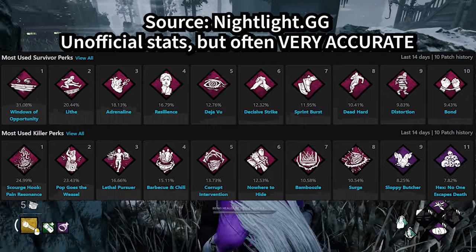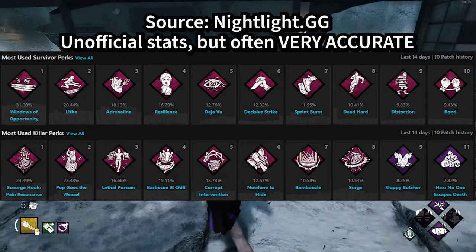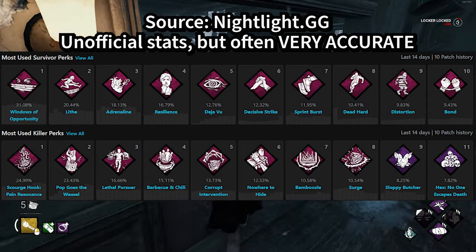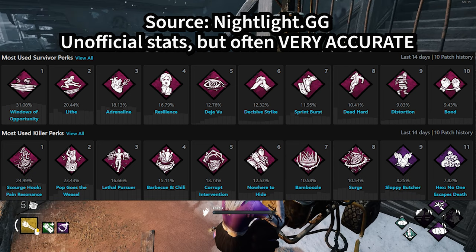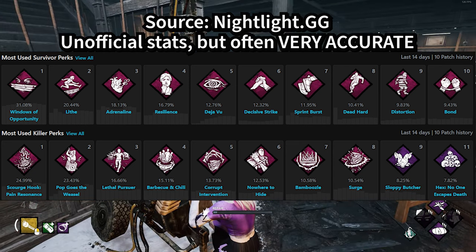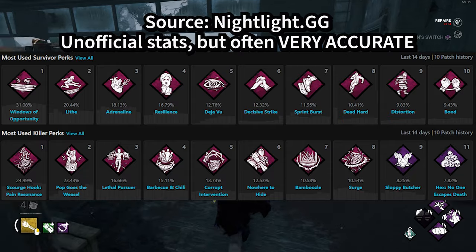And this modifier fixes that. I don't think I saw Pain Resonance a single time when I was playing this weekend, and that was so refreshing — to be able to work on a gen and not have to worry about it getting hit with Pain Resonance. That creates some really interesting gameplay on both sides, because killers aren't equipped with the top slowdown perks like Pain Resonance, Pop Goes the Weasel, Corrupt, Surge, etc.